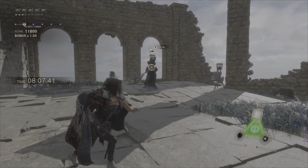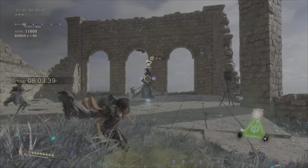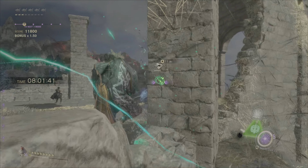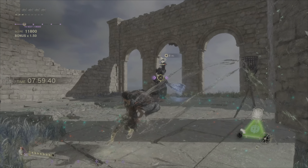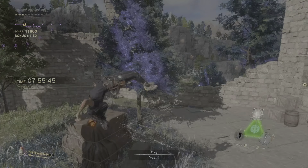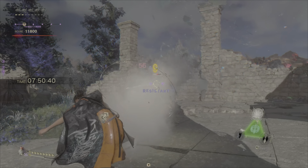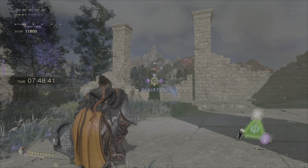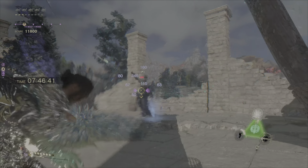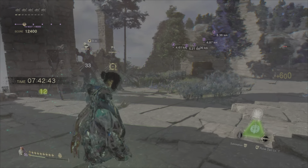Here we just used displacement, which distracts the enemy and makes them focus on the version of Fray they see. However, displacement only has some effect — it is not perfect. If you are consistently attacking the enemy while using displacement, you will normally still get hit during that period of time.